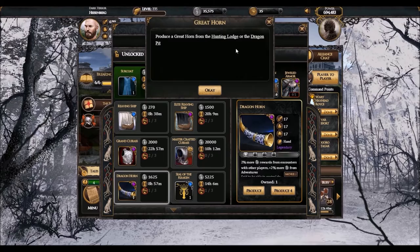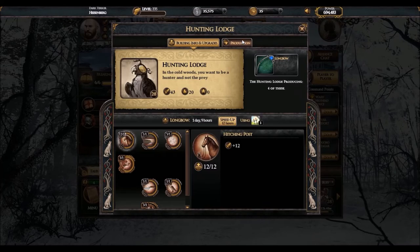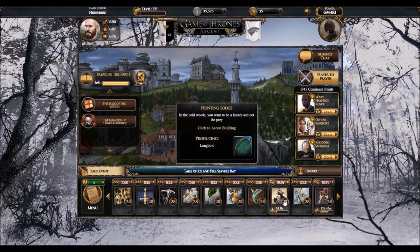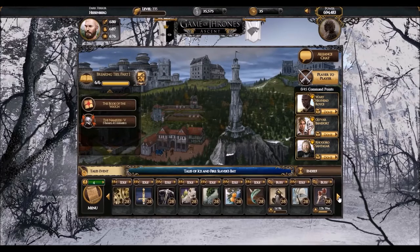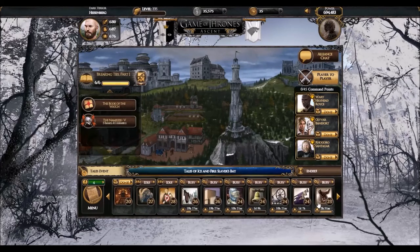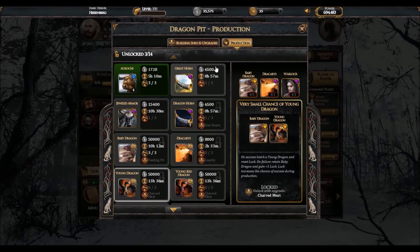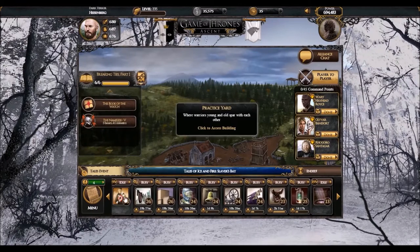The Great Horn is in the Hunting Lodge. However, if you don't have this building because you haven't reincarnated, you can also get the Great Horn in the Dragon Pit. All of these exclusive items are no longer exclusive — they used to be in the past, but not anymore. You can craft them all in these buildings.